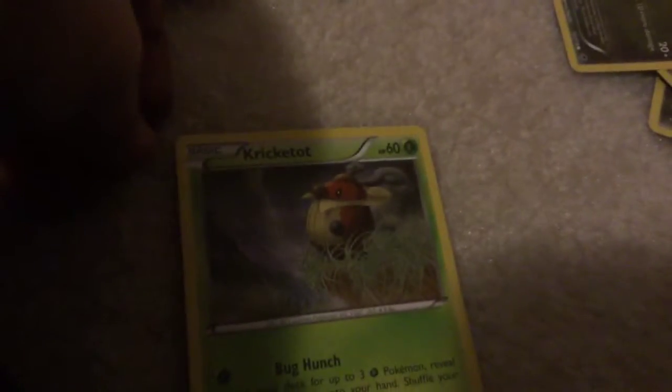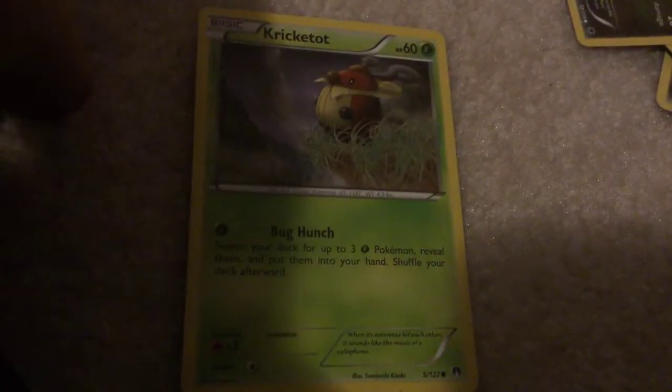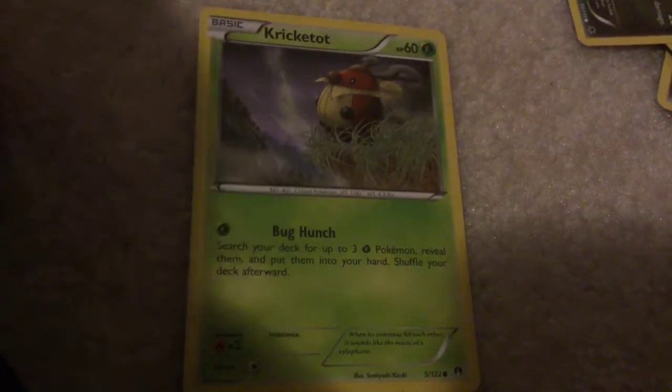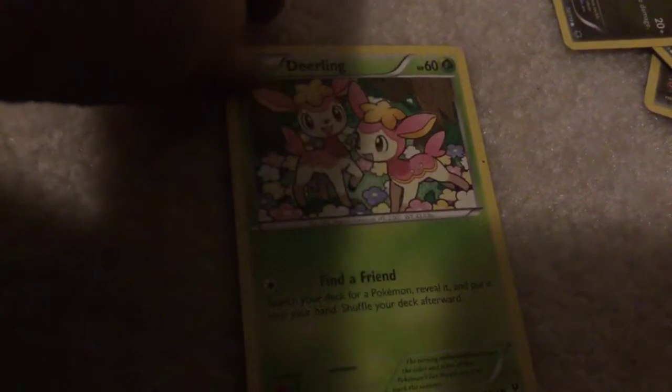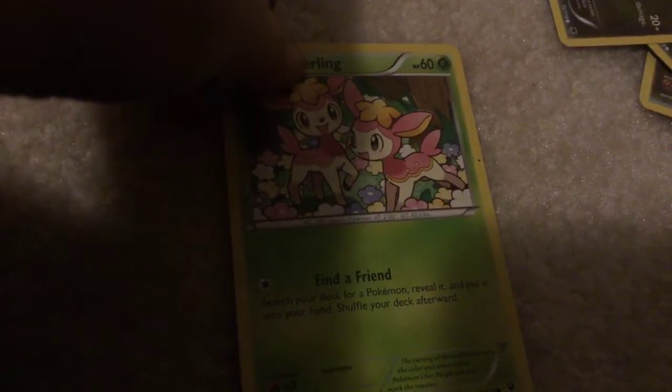Cricketot - Bug Hunch: search your deck for up to three Grass Pokemon, reveal them, and put them into your hand; shuffle your deck afterward. Deerling - Find a Friend: search your deck for a Pokemon, reveal it, and put it into your hand; shuffle your deck afterward.